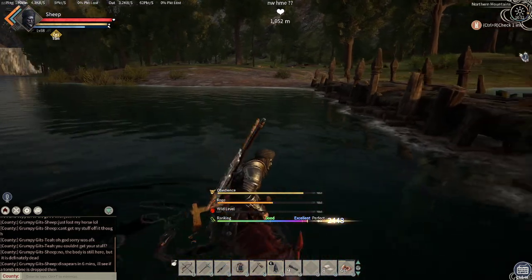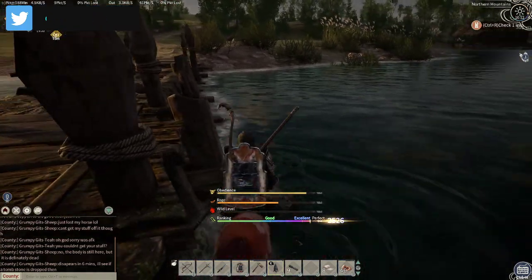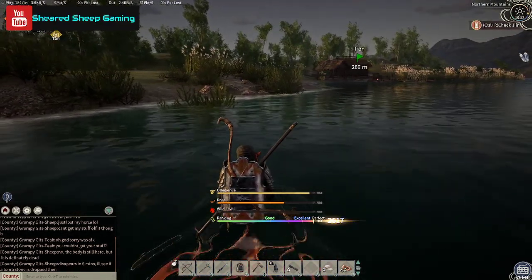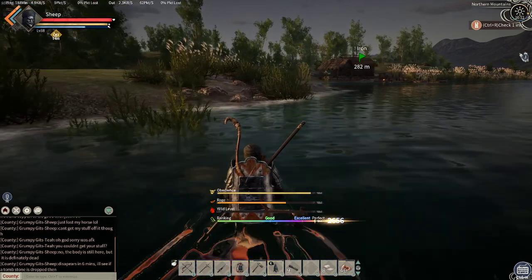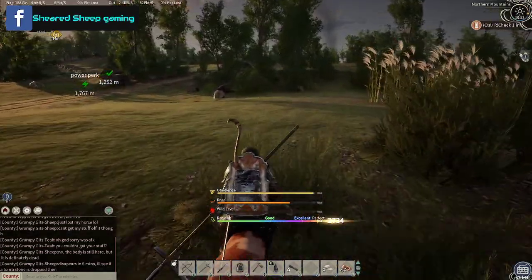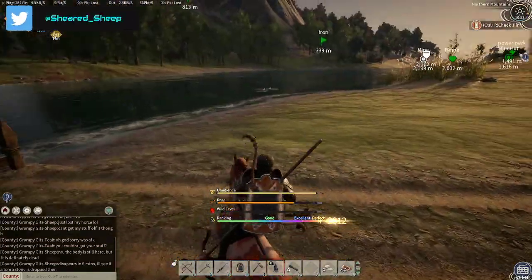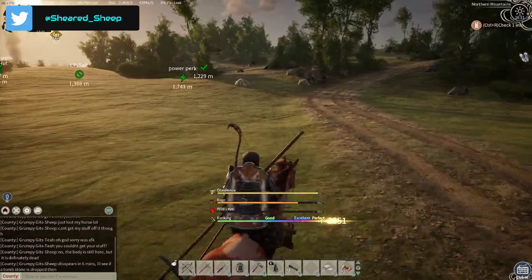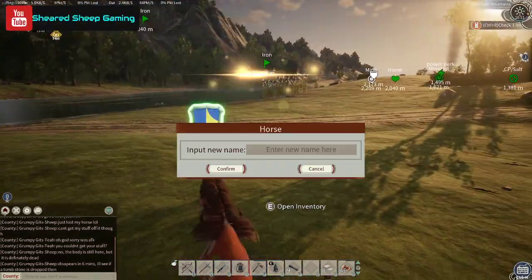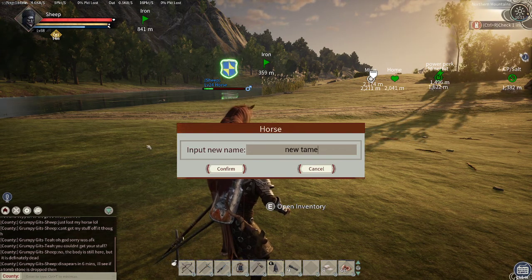We just need to let it keep going. He was trapped there so I'm going to pull him out. Now we're going into a perfect ranking, which is amazing. The obedience level is the taming level — once that reaches full you will have tamed the horse. And there we go — you've got your brand new horse! I'm just going to call this one 'New Team' for now.